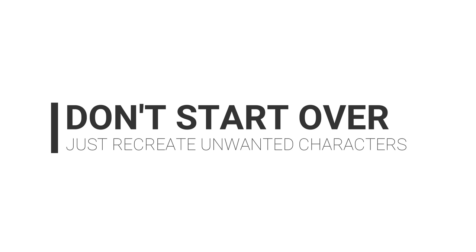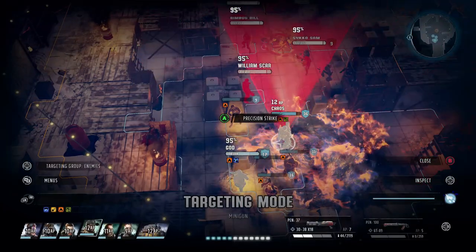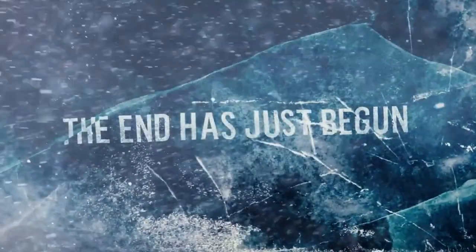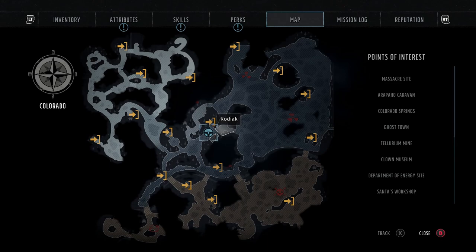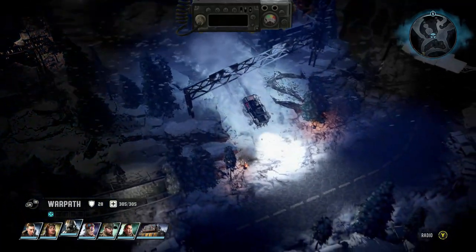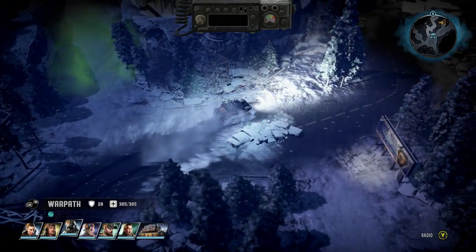Finally, if you've completely and utterly ruined your characters — got all the skills in the wrong place, don't like their attributes — don't start the game again. Go back to your Ranger HQ, create a character the same as your beloved one but put the skills where you'd like them. As you play, you'll learn what works and what you enjoy. If a character is awful in your eyes, don't restart — just recreate them and keep all your progress.